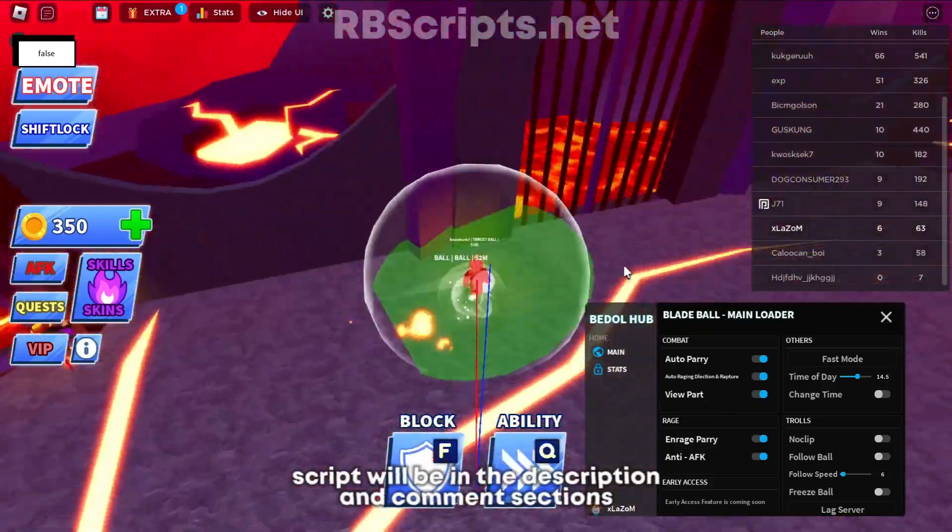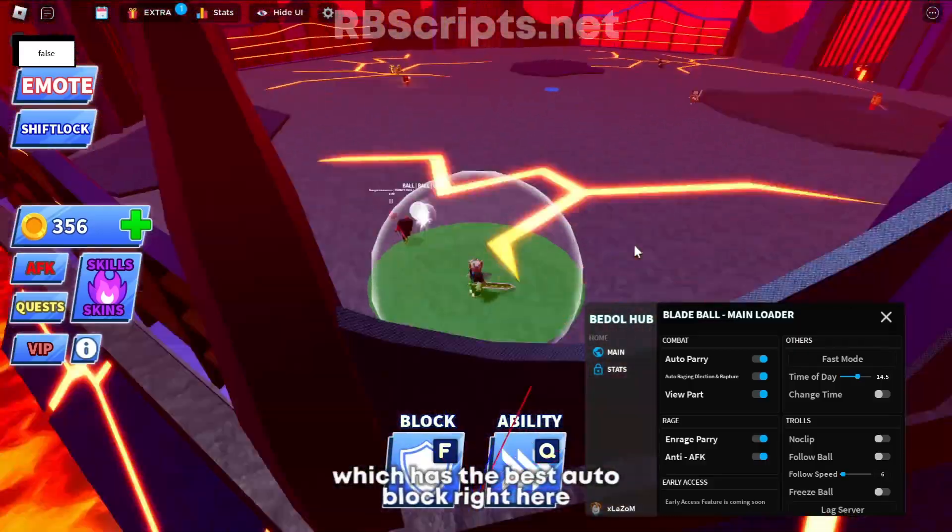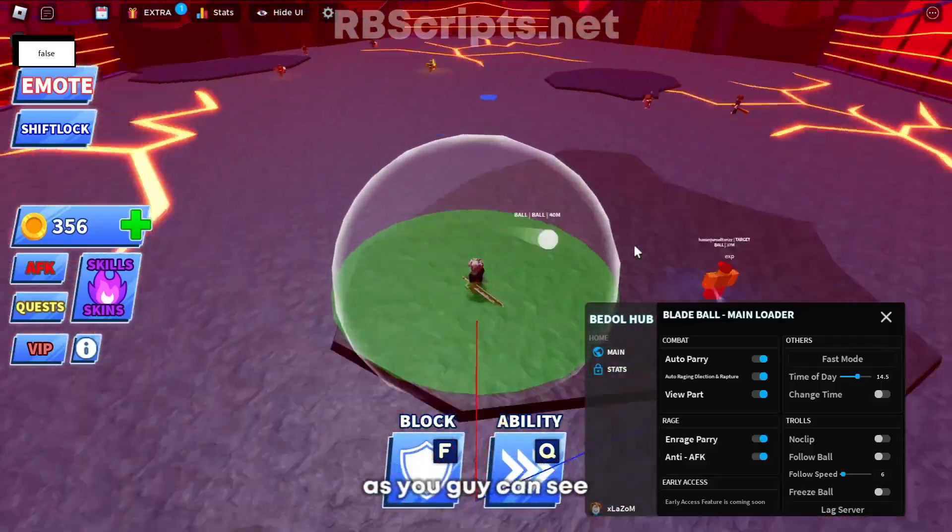The script will be in the description and comment sections. So let's get started with this script called Battle Hub, which has the best auto block right here as you guys can see.